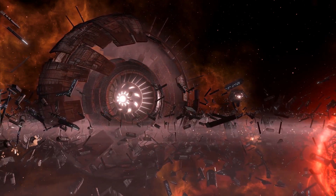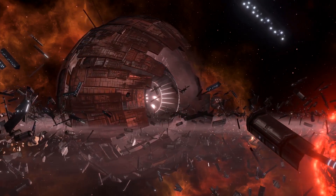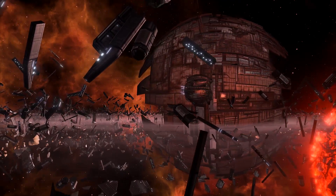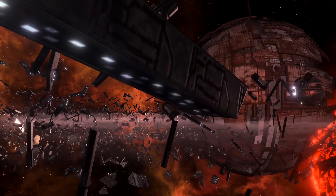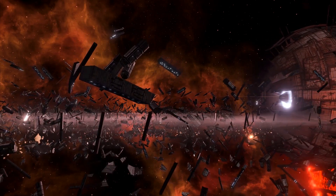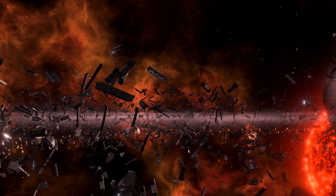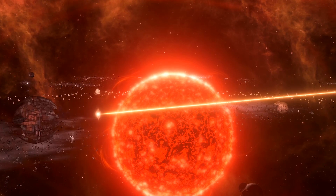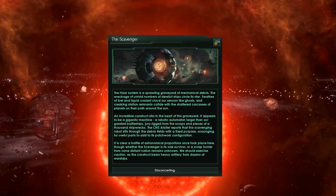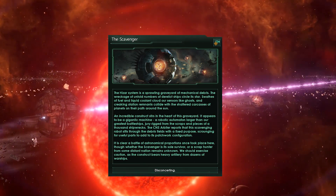The Scrapper Bot hides in a system that is completely and totally filled with scrap, as it roams around the system very similarly to the automated Dreadnought of the Leviathan's expansion. It roams around with its three little helpers, scavenging the systems and all of the wreckage inside. As you enter the system, you will find yourselves with a pop-up that says there is something big in this system, scavenging things, and it is in fact gargantuan.